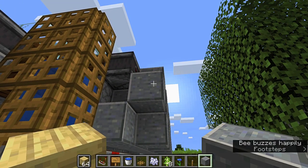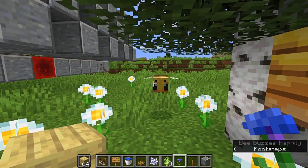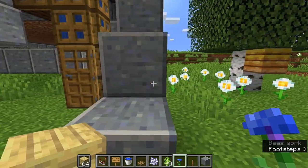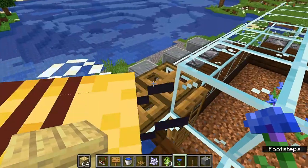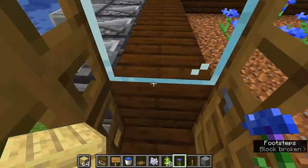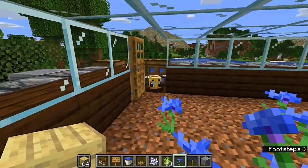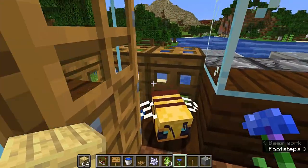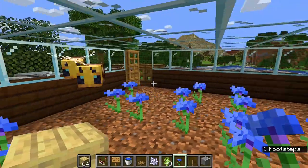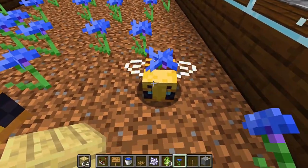Build a temporary staircase to guide the bees where you want them. Hold a flower in your hand — bees are attracted to you when you're holding one. Try to lead all three in; get them through the trapdoor opening. Climb up the temporary staircase, open the trapdoor, and you may need to temporarily remove some trapdoors. Open the door, come in, and coax them inside. Once two are in, close the door. Click one bee with a flower then click another — they'll breed, which is exactly what we want.